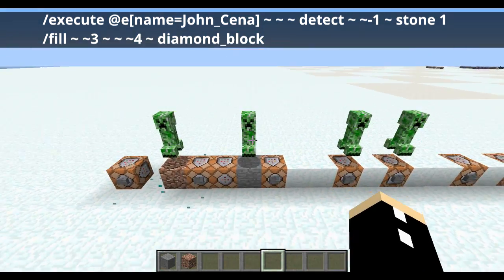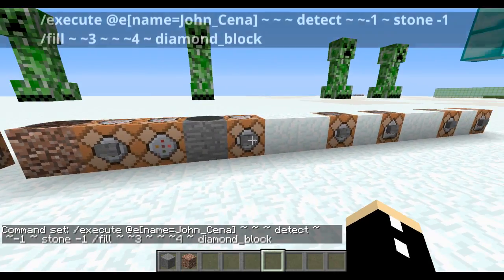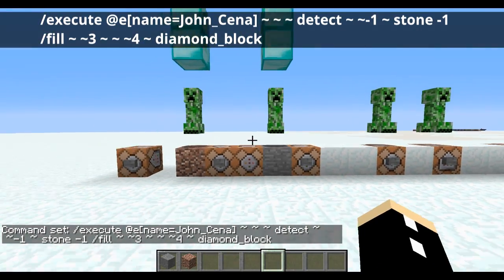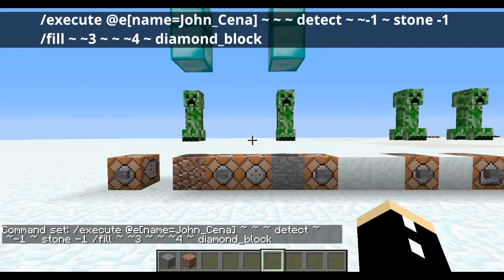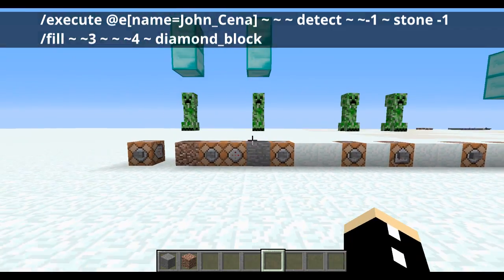So let's modify this command and we will say stone negative one. As you can see, it works for both stone types, but it doesn't work for any creepers that are not above the stone.